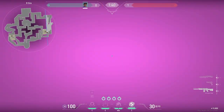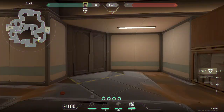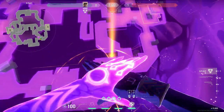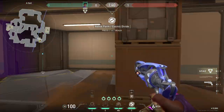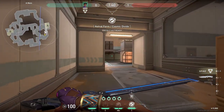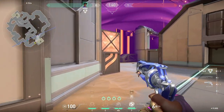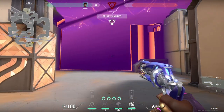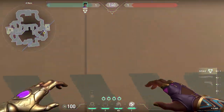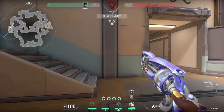Astra isn't really used much at all by the pros on Fracture, and even less so for Icebox and Breeze. I think Astra can work on Fracture, especially in ranked, but she won't be as optimal compared to other controller agents on this map. Over on A, we can use this wall that allows for easy access to site. I would probably plant in the far corner of site, so playing A main is easier. Post-plant wall can be the same, or if you plant it under site, just angle the wall towards site so you can get in more safely.